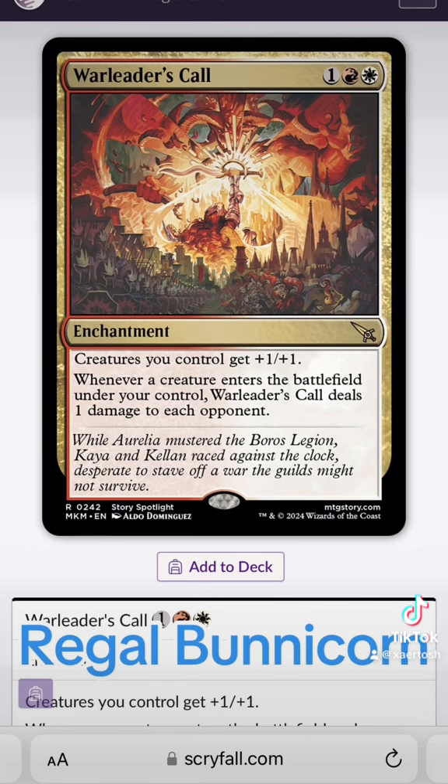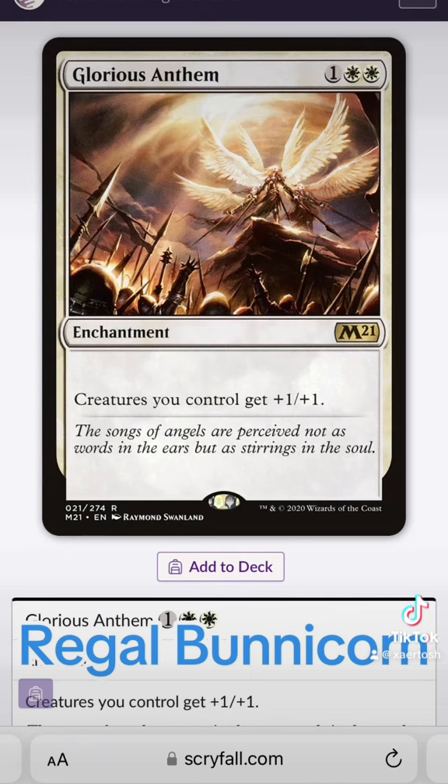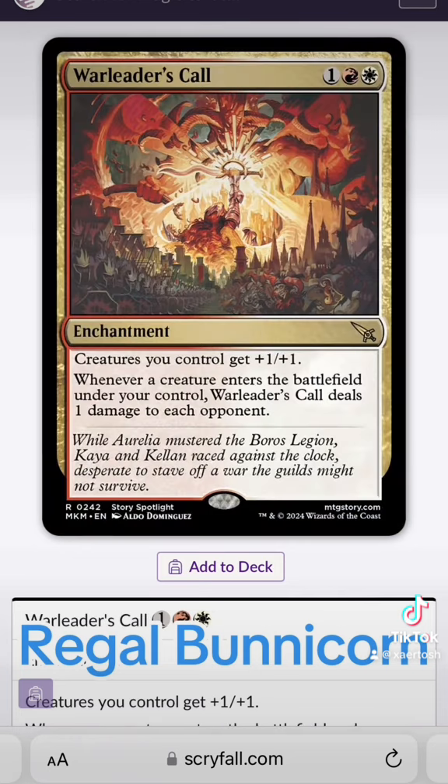War Leader's Call is a great card. It mixes Impact Tremors and Glorious Anthem, costs less, and is standard compatible. It's pretty great — as a matter of fact, if I have any Magic decks that splash white and red, I'm probably going to drop some War Leader's Calls in it.